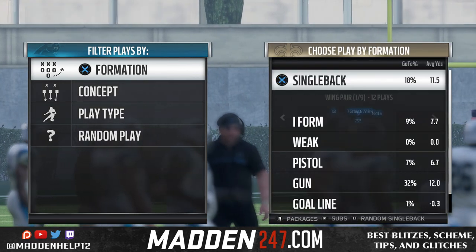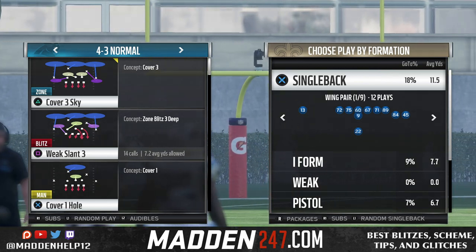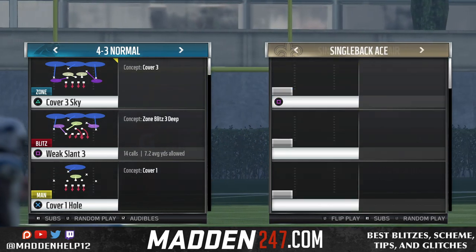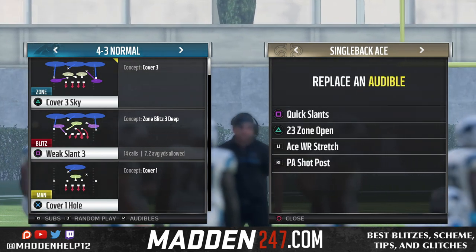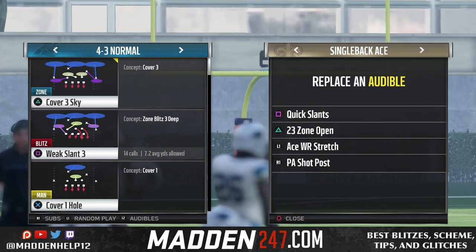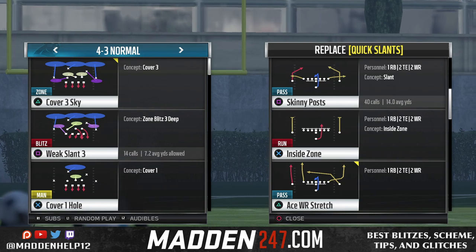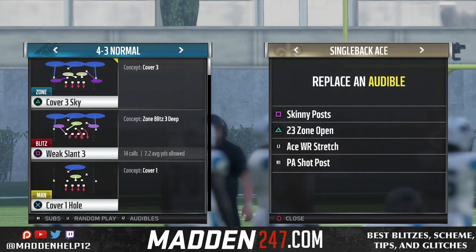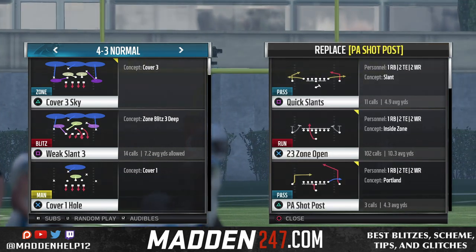What you need to do is go into whatever formation you want, and you're going to have to click L2 — or left trigger on Xbox. You'll see it says audibles, and you can pick any of these audibles to change. So say for example you don't use quick slants and you want to change it to skinny post, you just hit square, and then whatever button skinny post is — which is square — and now that is an audible.